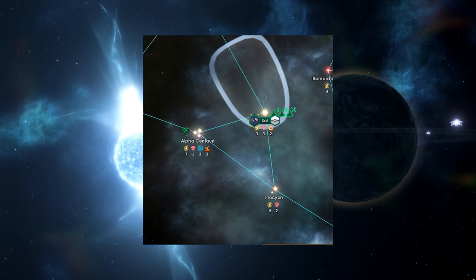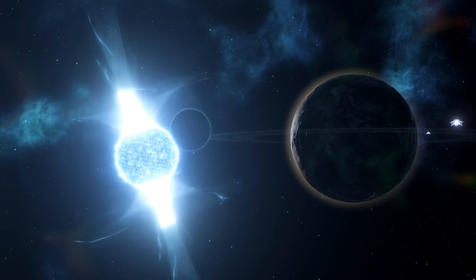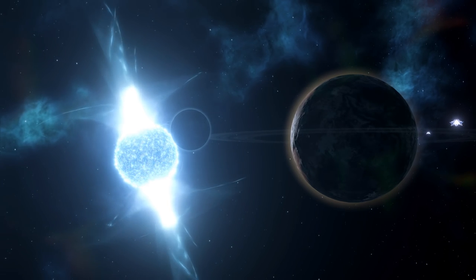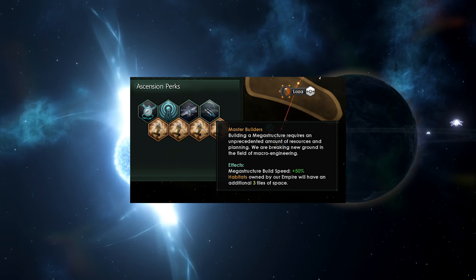They are also testing out a new Ascension perk: Master Builders. I'm not entirely sure if this is in the 2.0.2 patch or not, but Habitats, if you have Master Builders, will now have three additional tiles — which is pretty overpowered, actually.